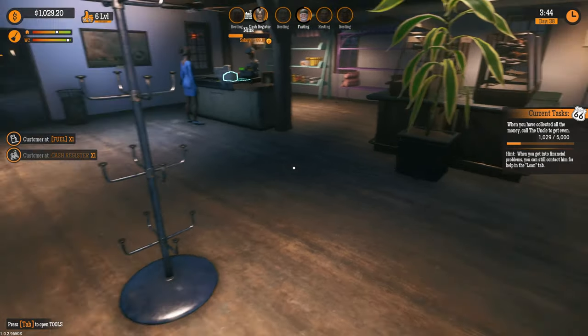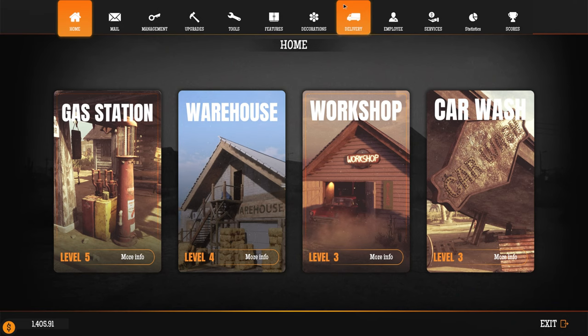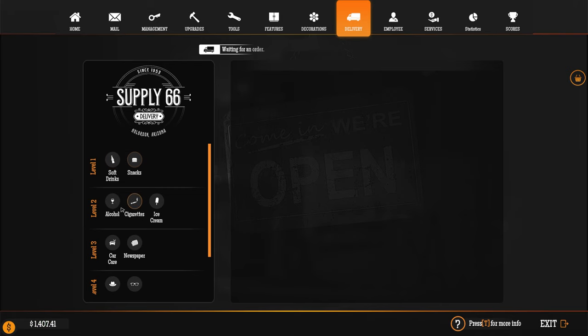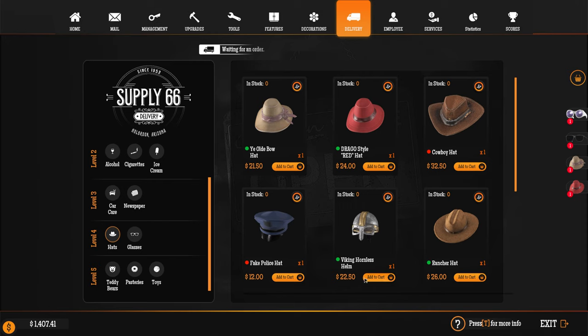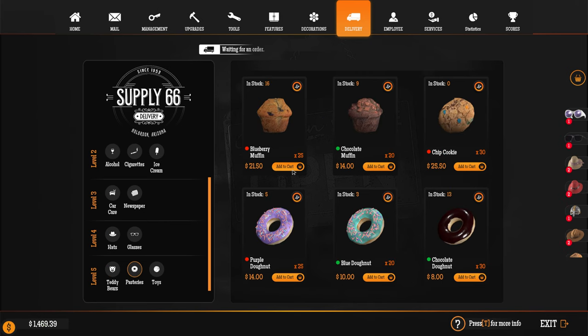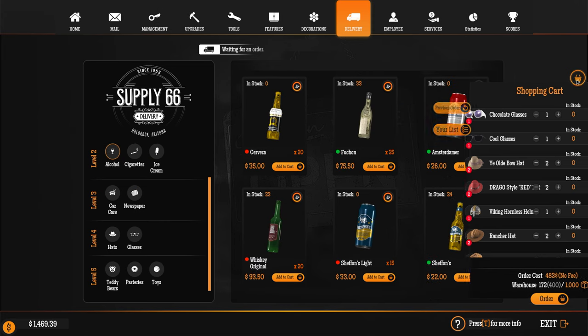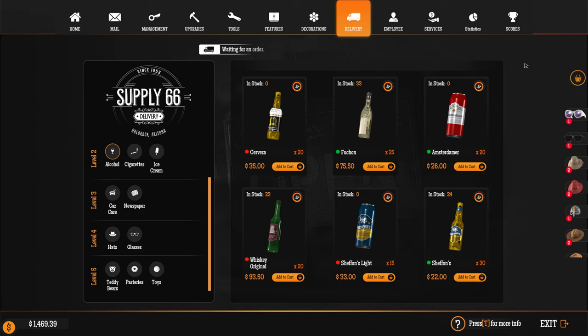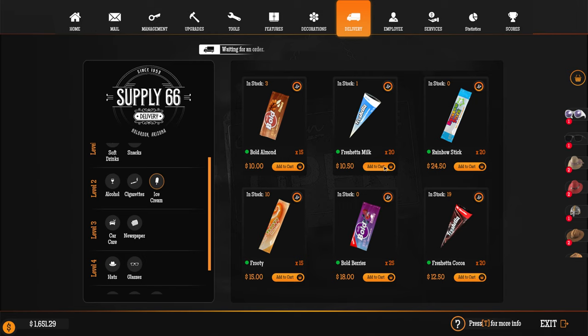As you can see the shop is still super empty — I've got no glasses, no hats, hardly any pastries, so I need to order another delivery. I've done those two — let's get some sunglasses, I'll go for those two this time. Some hats. Pastries — we definitely want a nice selection. I just can't believe it really. I'll get some papers, let's have a look at the alcohol — let's get some real easy cheap stuff. Cigarettes, let's just get a few ice creams.